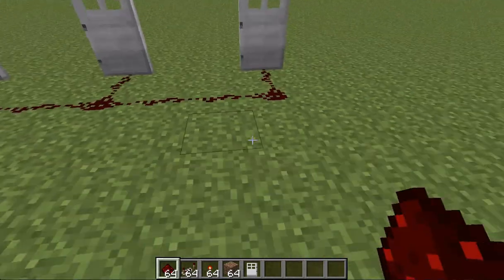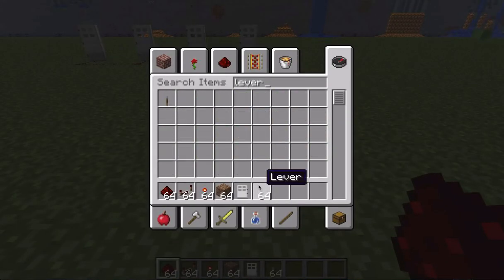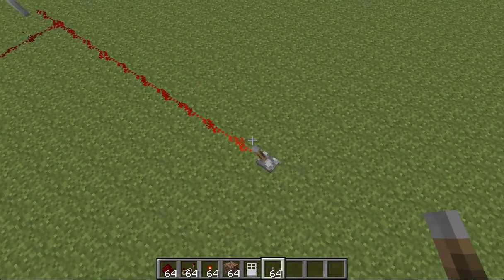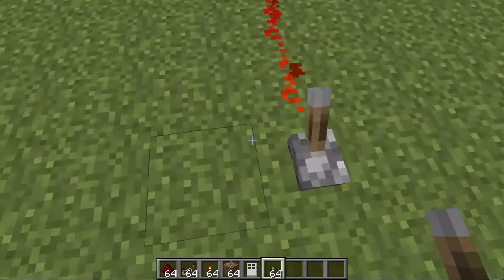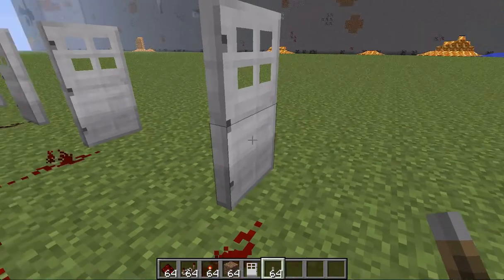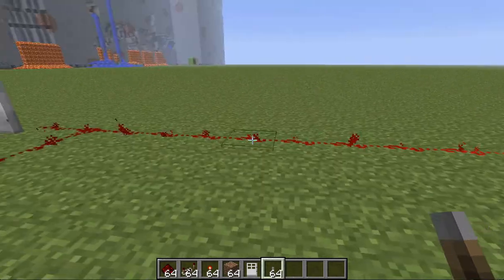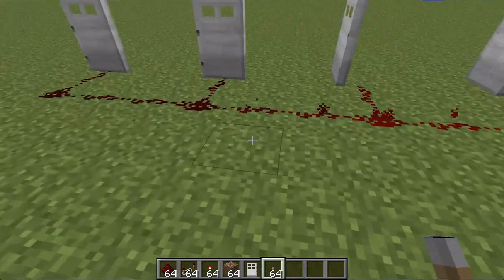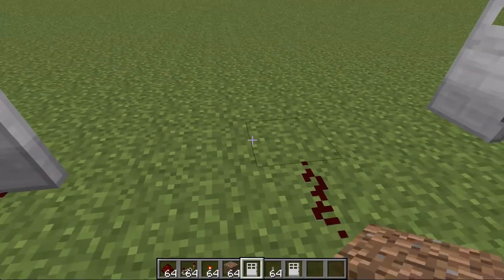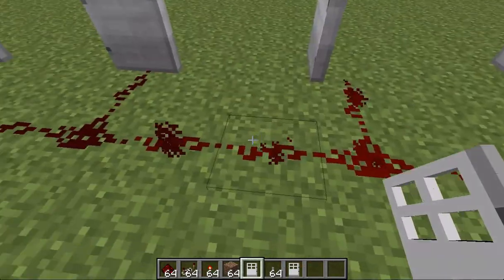There we go. Now I'm going to take something back to here and put some levers down. I'm going to put one here and knock it. Now you can see what happens — a signal is being sent down here and it's catching this door, so it works. But if you look carefully, you'll see that the further redstone goes, it gets dimmer until there's absolutely no pulse going from it. That's why these two doors aren't working — it's been too many blocks and the redstone has worn out.